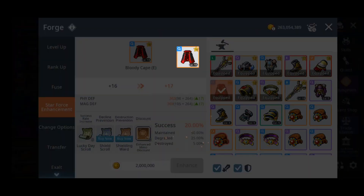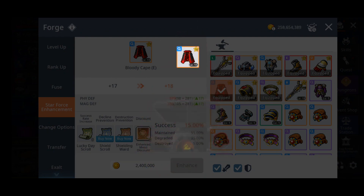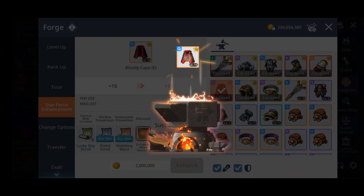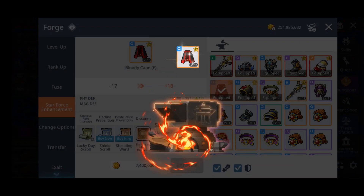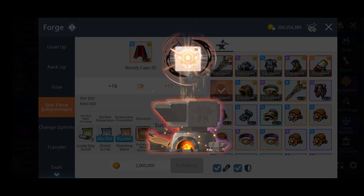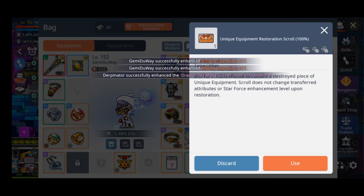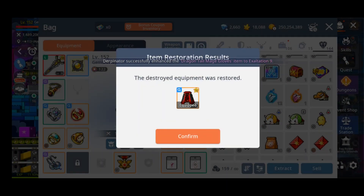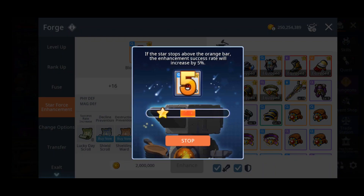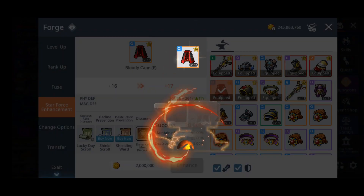I also decided to Starforce my E bloody cape up to SF18. It took me around 100M to get from Starforce 10 to Starforce 18, which is pretty cheap — cheaper than buying it off the trade shop, which costs around 150M. The reason I used an E cape rather than buying a new one is because I'm planning to fuse it anyway, get it to level 20, fuse up to legendary, then rank it up to mythic. I just want something with high Starforce, so I decided to YOLO and Starforce the E bloody cape up to 18.